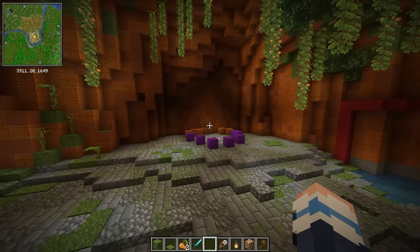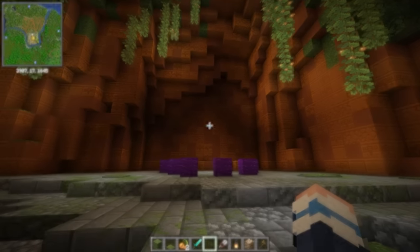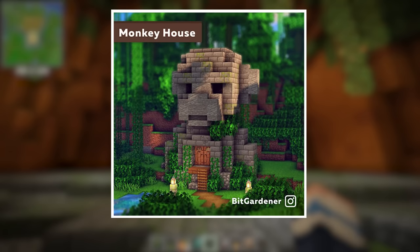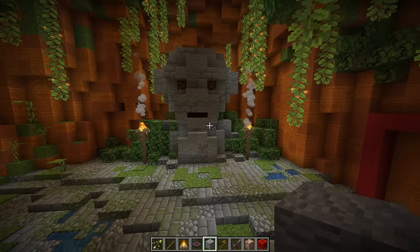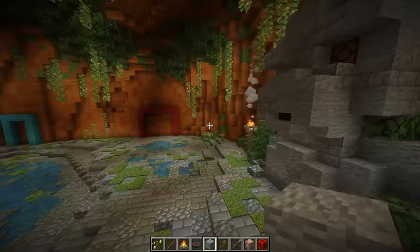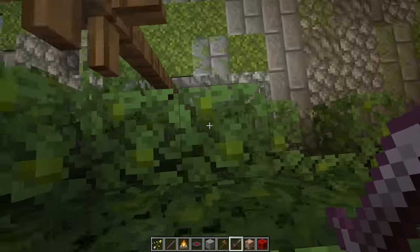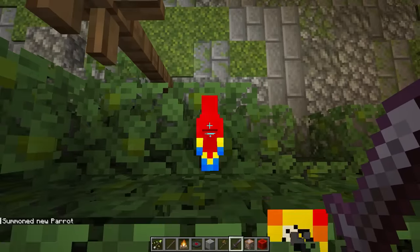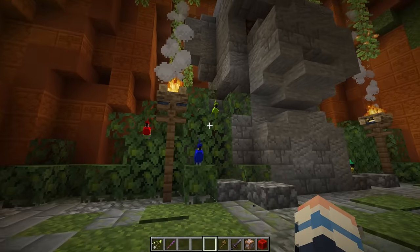Next I'm going to work on a statue of a monkey. I found this monkey house build by Bitgardener and I'm going to recreate it as a statue. Ta-da! One monkey statue. I think this adds some real atmosphere to the temple, but I also want to add some parrots sitting on the leaves here. So we'll add them in with commands, like so. Cute! They'll just be vibing out here.